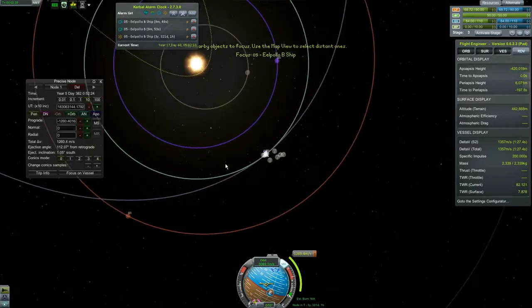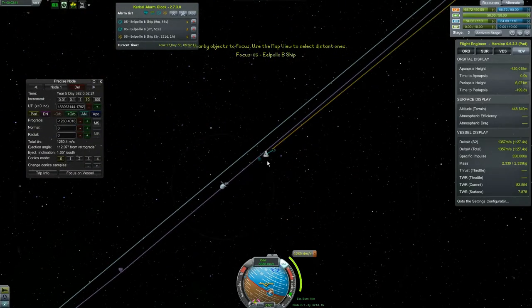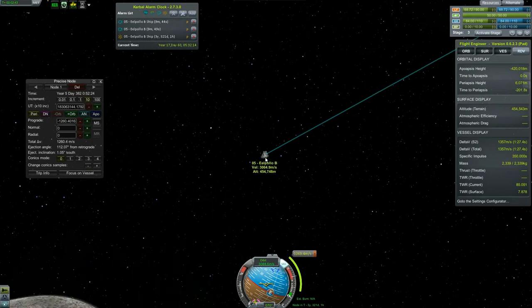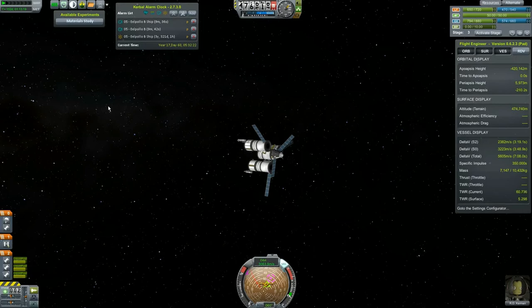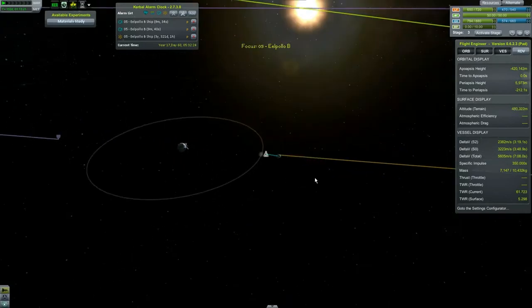We can't get to the other ship anymore, so let's hop back to him. If we zoom in far enough — there we go, switch to... Oh, what do you have for science? Material study — yeah, we're not going to do it.